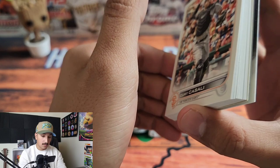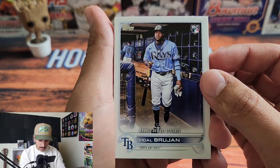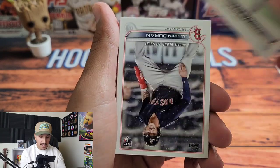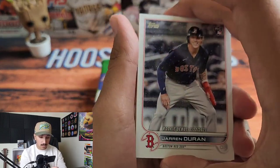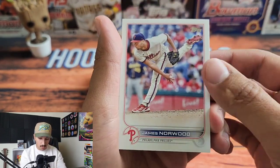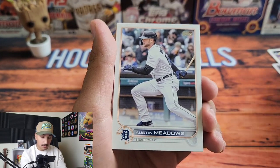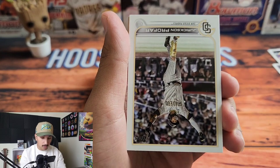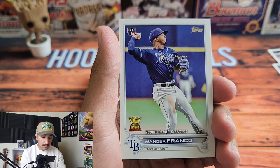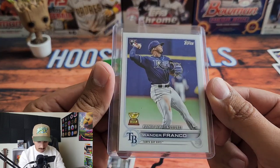Starting off: backwards Vidal Brujan, Clint Casali, a Vidal Brujan Rookie Debut — into the rookie pile. Eduardo Rodriguez, Mike Clevinger, Jaron Duran Rookie Debut — really nice looking card. James Norwood for the Phillies, Diego Castillo, Austin Meadows, Nelson Cruz, Jeurys Familia. And here's a Wander Franco Rookie Debut — going to sleeve and top load that right away.